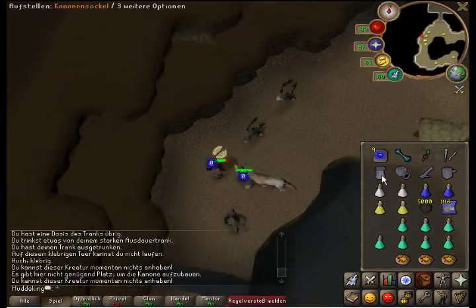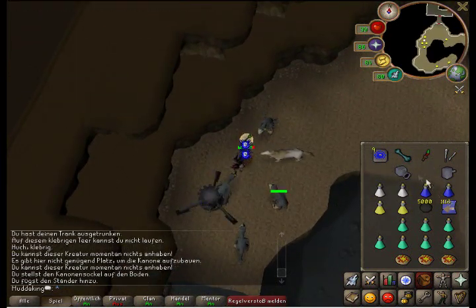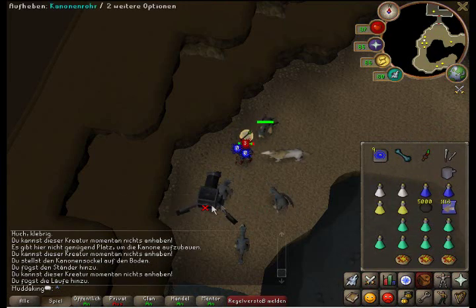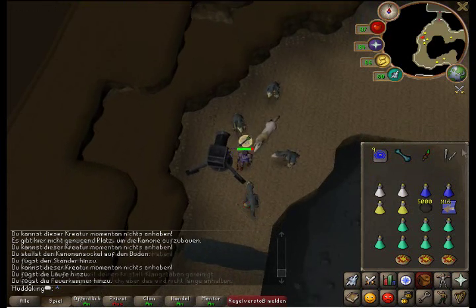Sometimes it doesn't let you put up the cannon — it's some bug. Just try again and it works. I suggest using auto-retaliate off for this task. And before you start, I suggest chiming all the terror birds.